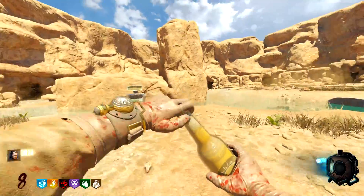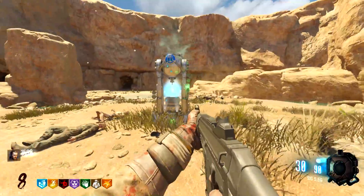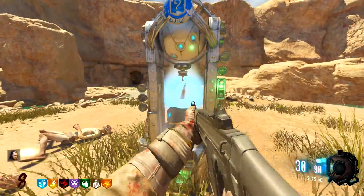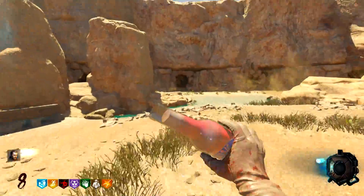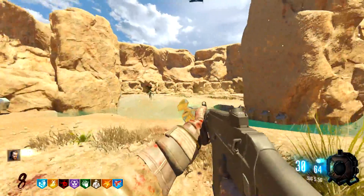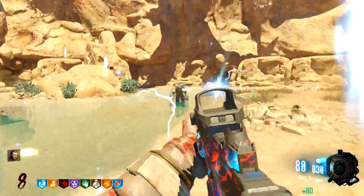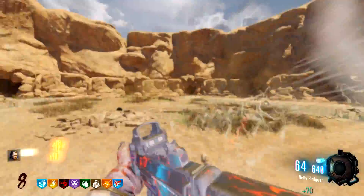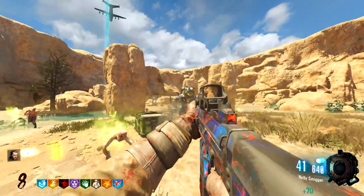That's Double Tap — that is good. We still don't have Jug but it's not bad. That's Electric Cherry. Oh my god — and what the hell just flew over? We're getting bombed or something. That's a free Pack-a-Punch, not bad. Oh my god, a Panzer! Things are falling from the sky right now. We have Panzers after us, we have nova crawlers already — what the hell?